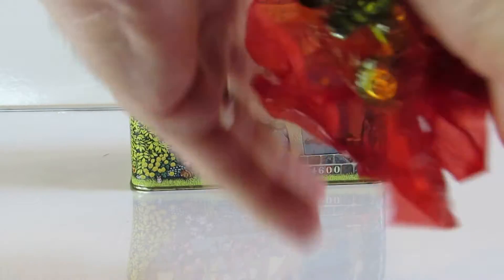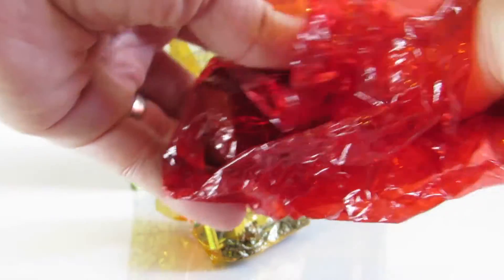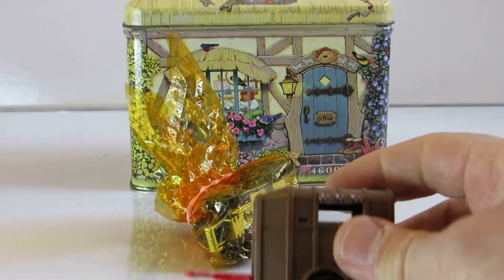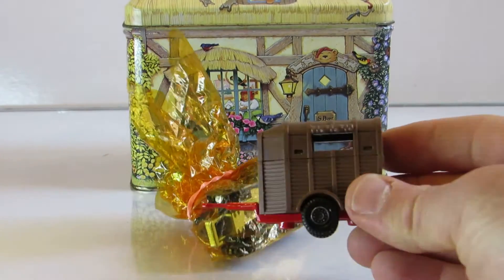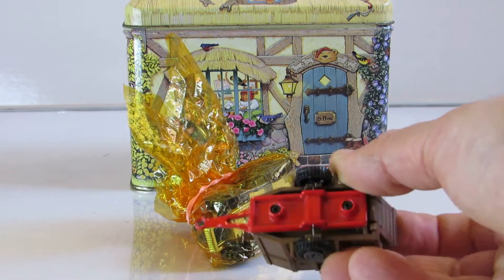I'm closing my eyes now and I picked the red one. Well, oops! Let's see what's inside! What's that? It looks like a horse trailer! Let's see... that's a horse trailer!